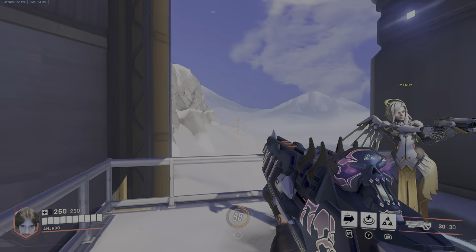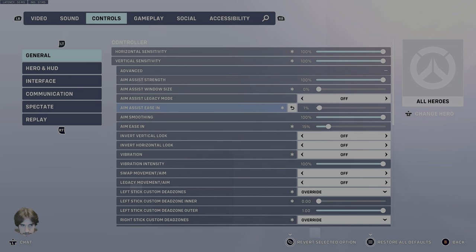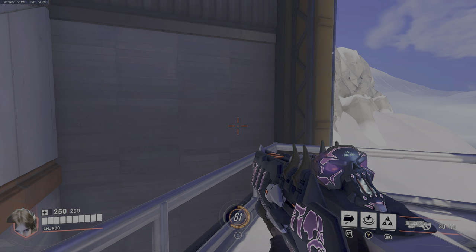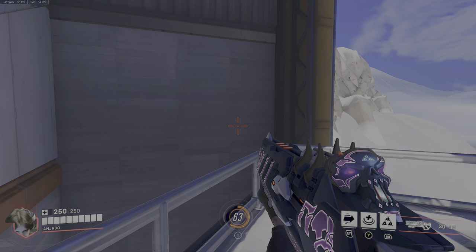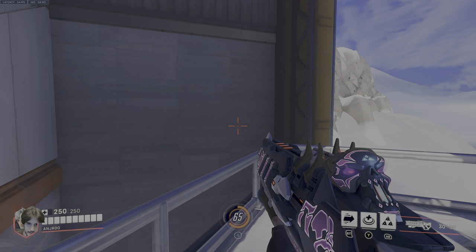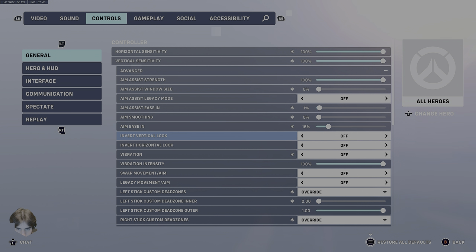You can make diagonals and straight lines pretty easily with aim smoothing, but there's a significant amount of input delay. Most pros say 100% is just way too much — 99 or 98% is more of a sweet spot. Testing has shown it adds about 100 milliseconds of delay. That was previously necessary because we didn't have access to dead zone settings, so you had to use aim smoothing to make micro-adjustments. But now that you have dead zones, you can make those micro-adjustments without it. So play with aim smoothing off.